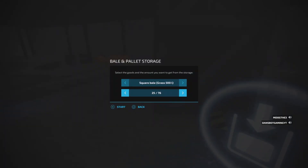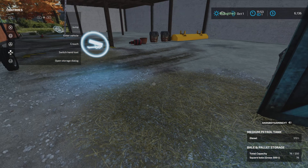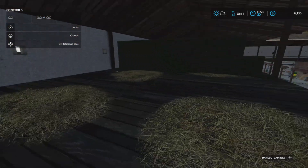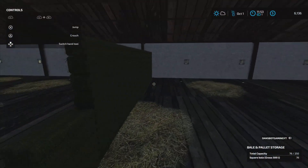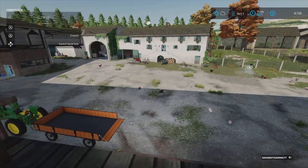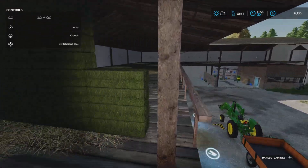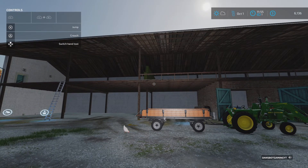How many bales was that? Oh, I can only take out 25 at a time? That's 76 bales. That's pretty cool. It's a wall — I built a wall! 76 bales. I'll tell you what, that's a pretty good wall right there.